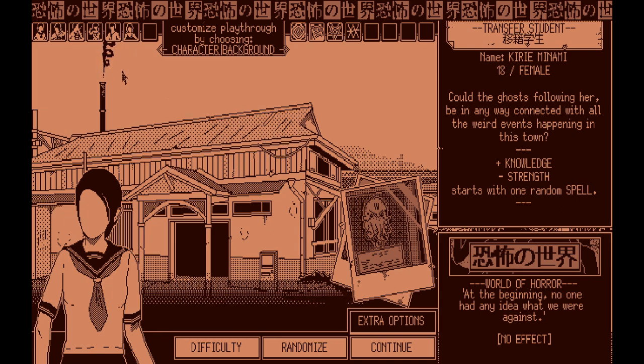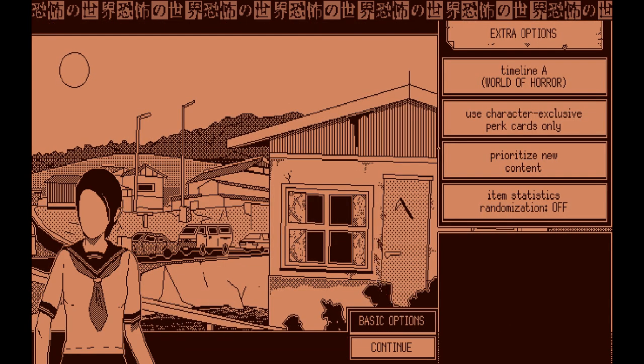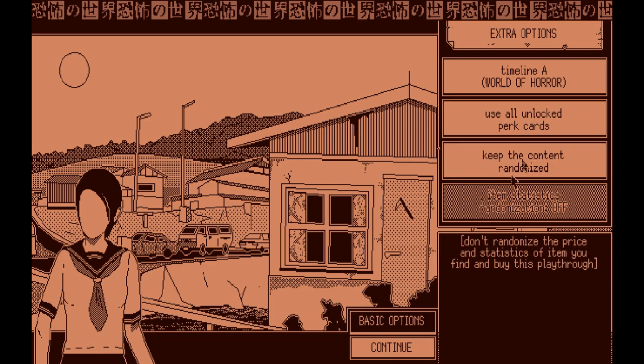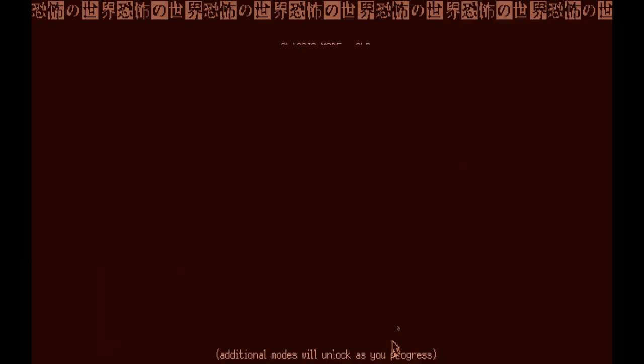So we got some characters here, and we're going to win with all of them. We might as well start with the default character — Kairi Minami. She is the wizard character in the game — she's the transfer student. We're going to play on normal difficulty, going into the extra options. We are going to use all perk cards, keep the content randomized, and do timeline one. Give it a send here, and then we get to choose our Eldritch God.